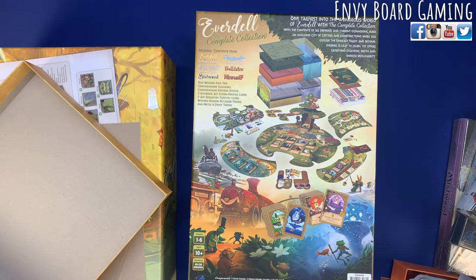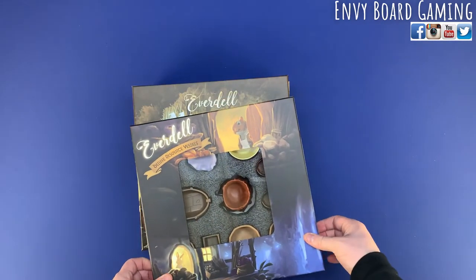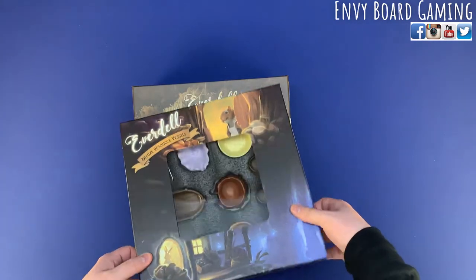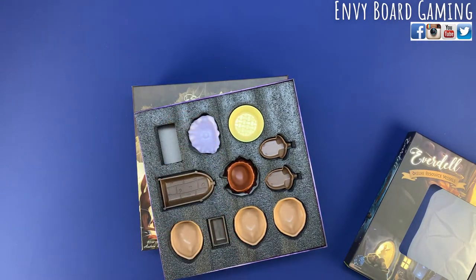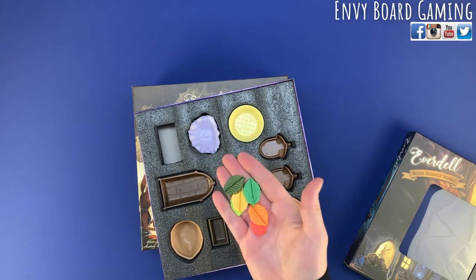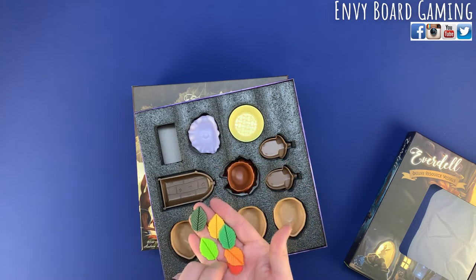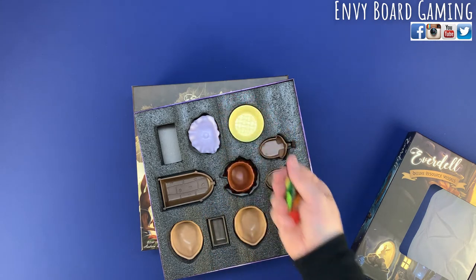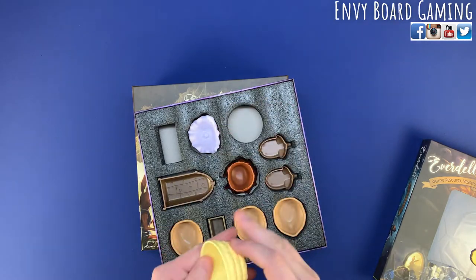That's the big old box. Let me pause to clear the big stuff out and then I'll open up the expansions. So we're back with the expansions and the deluxe vessels. Here you're going to have the leaves — I did have some 3D printed leaves that held cards up for the events. These new ones are going to be better quality.